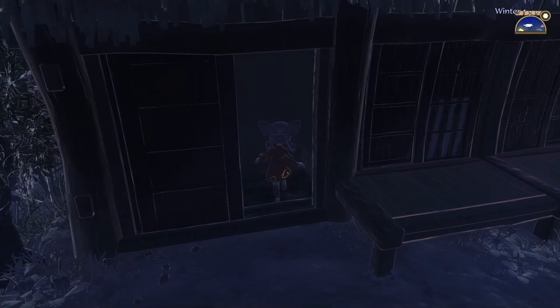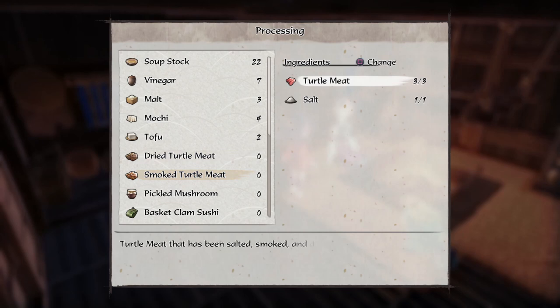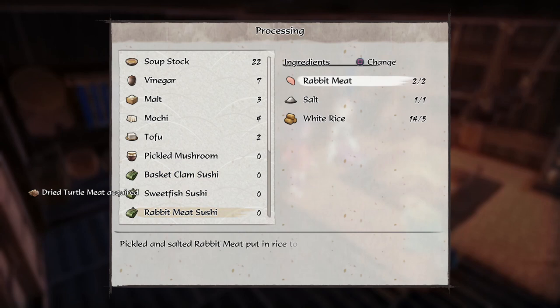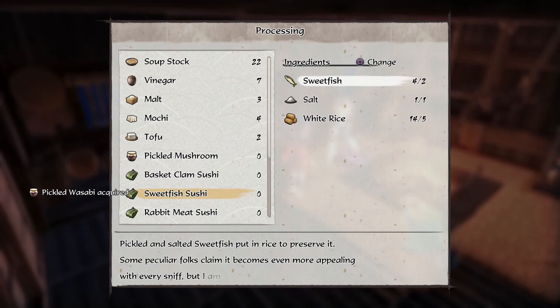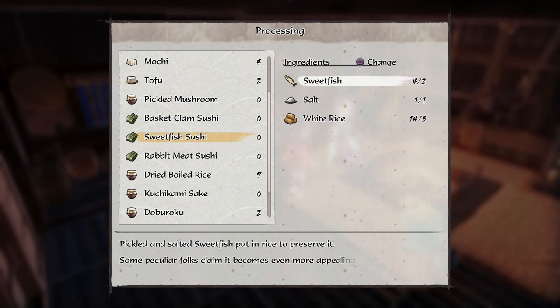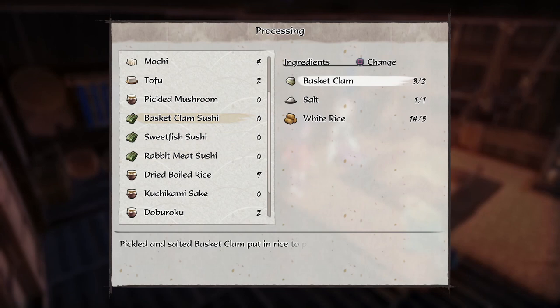It's time for some food and some rest. What can we process? Dried turtle meat, smoked turtle meat - we don't have much salt so I want to be careful with that. Pickled wasabi - yeah, maybe we'll do that. Yeah, salt is used in a lot of dishes. It'd be cool if they let us know what stats are affiliated with what. We'll try the basket clam.